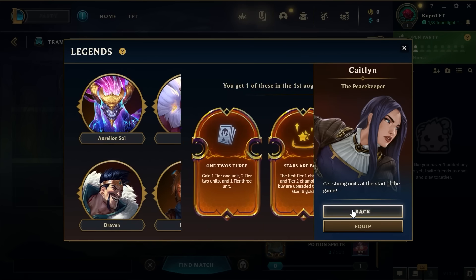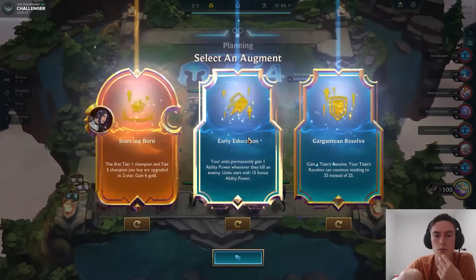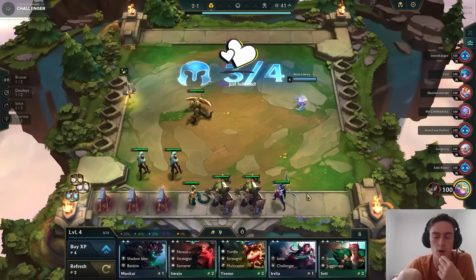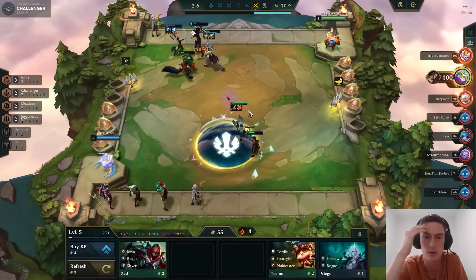Step 0: Make sure to take the Caitlyn legend and choose her 2-1 augment. In most games, you'll be offered a gold augment at 2-1, and this is why we play Caitlyn — to get Stars Are Born, which makes the next 1-cost and 2-cost purchases an automatic 2-star unit. This gives you immense board strength early so you can snowball your lead. The name of the game with Caitlyn is tempo and winstreaking.